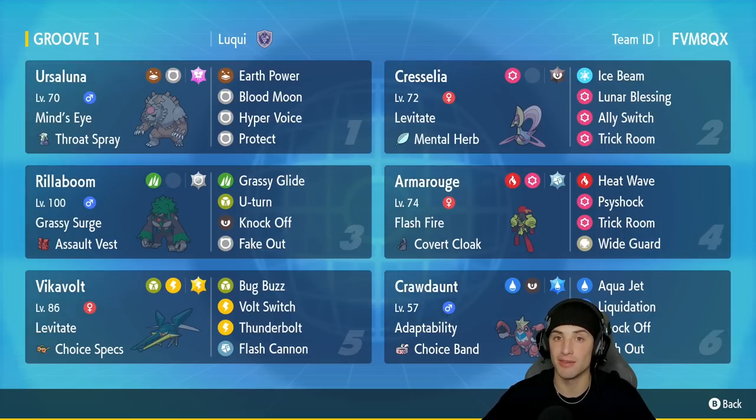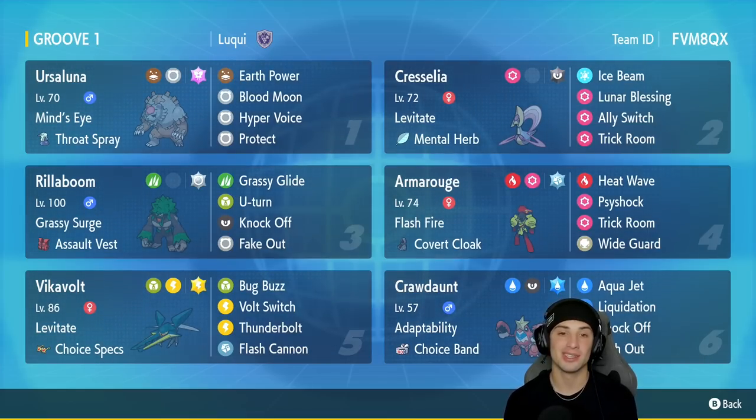This thing is just hitting like a truck. We got Crawdaunt in the squad, hope we get some wins. But first, the Pokemon we're going to talk about in today's team preview is going to be Ursaluna — a perfect Pokemon for a Trick Room team with Mind's Eye and a Throat Spray as its item.